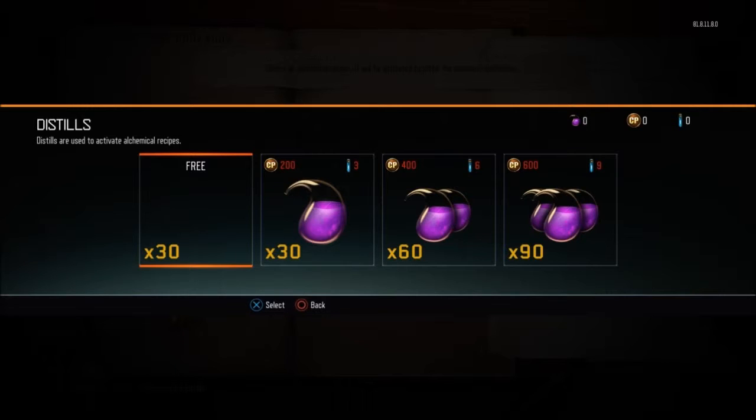As you can see here, Newton's Cookbook is here. You have to buy distills — you can either buy them with COD Points or use Liquid Divinium. Each day you will get 30 distills for free, and once you get your 30 free distills you'll get the option in the Cookbook. It's like recipes — you'll have the recipes and there'll be three Gobblegums you can make.